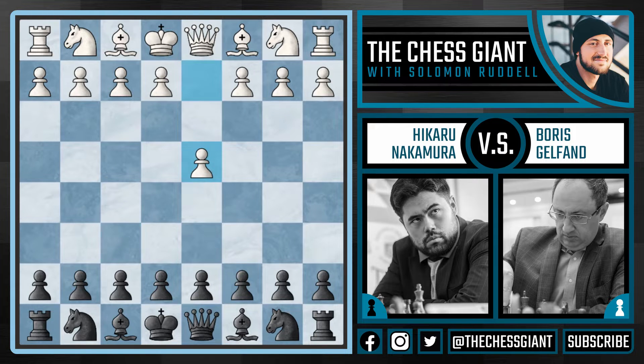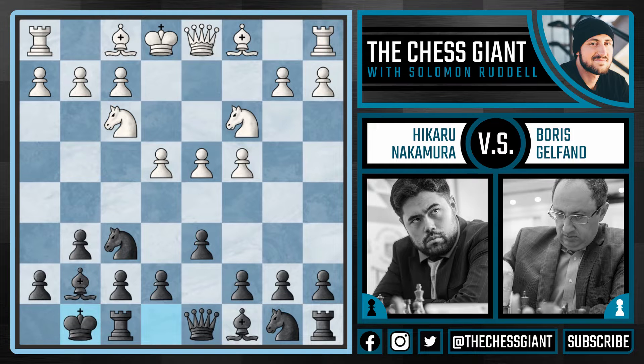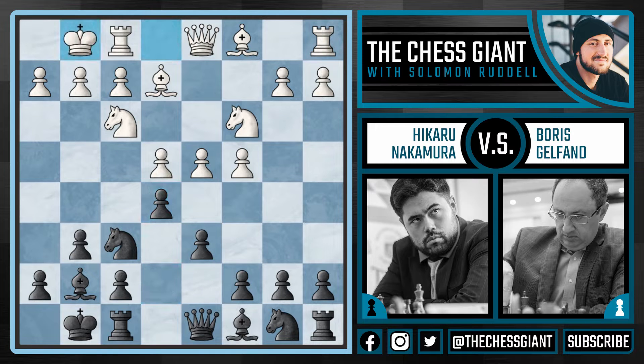We see d4, knight f6, c4, g6 — here Nakamura going for the King's Indian Defense. We see knight c3, bishop g7, e4 — here Gelfand is pushing and making space in the center of the board. We see d6, knight f3 — this is all very standard. Both sides just developing their pieces: bishop e2, and here e5. Now here Gelfand played castles, which is the best move.